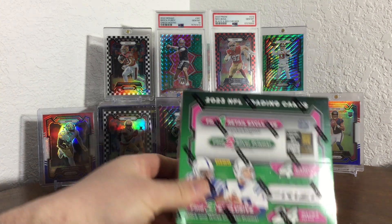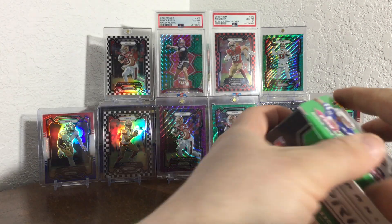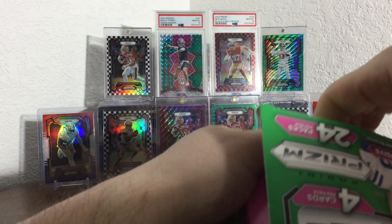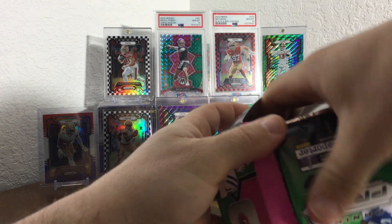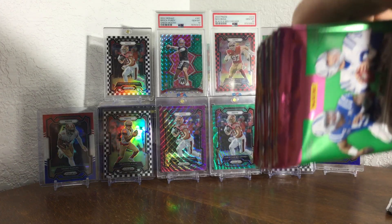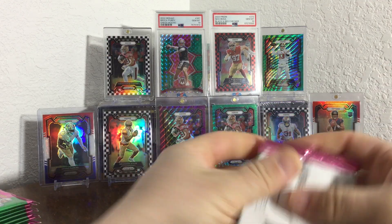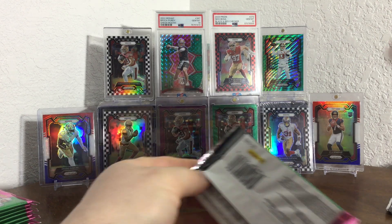Hey guys, welcome back! Got another Prizm retail box here. I've heard some people call them black and white — I just call them black and white. The checkerboard boxes are kind of what you're chasing in them. There's silvers and stuff in them too, but the checkerboards are more anything here. Let's get after it. Not even gonna split them up like I used to do, just gonna start ripping.